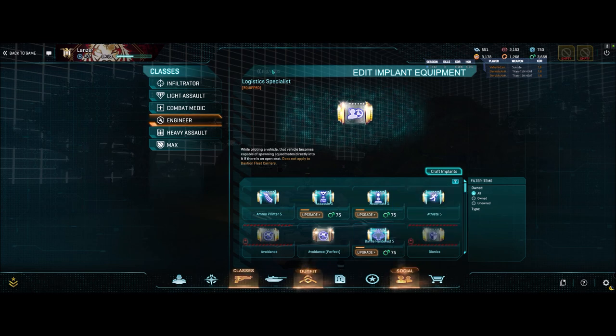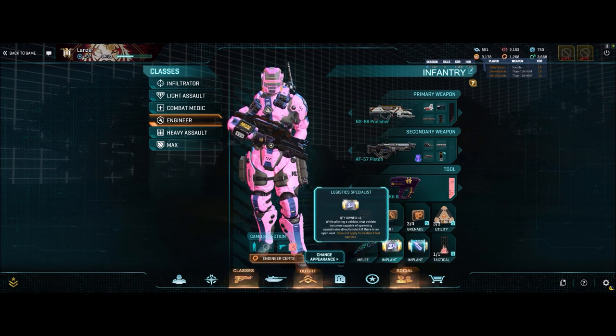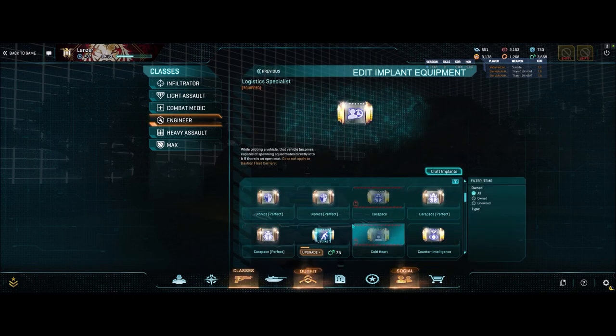This second one is just my personal opinion — I use Logistics Specialist because I squad up a lot, so I'm constantly in a place where it's hard for my squad mates to get to me if we're not in an armor column together. I'll make it easy on them by running Logistics Specialist so they can pop right in as my gunner. I've found that to be more helpful.